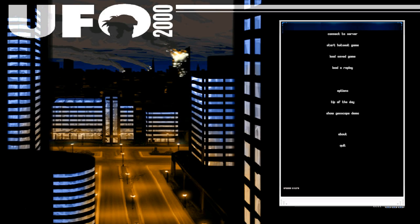I'm starting it in full screen mode — it doesn't need to be started in full screen mode, but I like it better this way. Here you can see a few options. You can connect to an internet server, or you can start a hot seat game, which means you are playing on one computer against someone else on the same computer. You can also load a replay, or set some options. For this video I will show you first how to connect to a server.